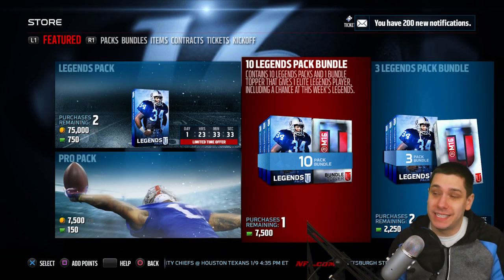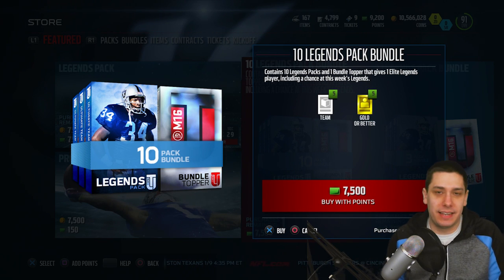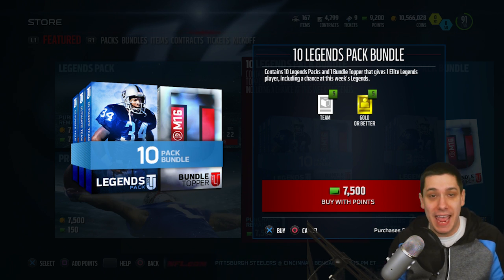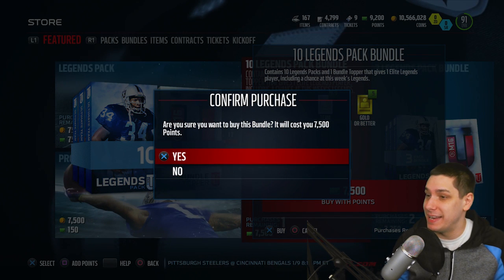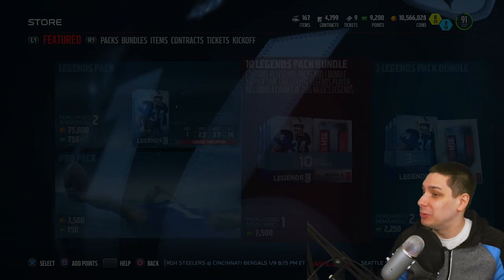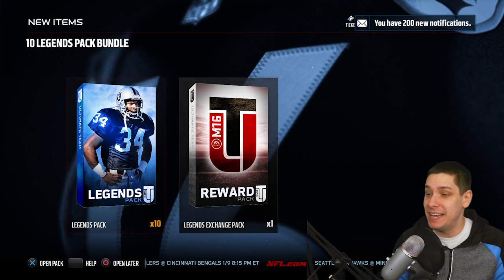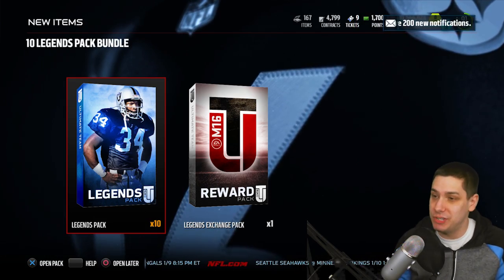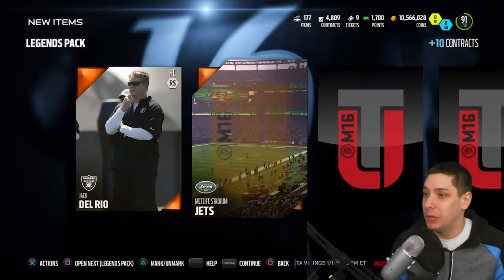So we've got 8,900 points. We purchased that pack — 7,500 coins or points for this 10-pack Legend Bundle. Wish us some luck, guys. This is a lot of money to spend on a bundle. Hopefully we can get something good. We're going to leave the Legend Exchange Pack at the end — that's going to be the last thing we open and it guarantees us our Legend Player. So hopefully we can pull a Legend out of these standard packs here. That would be freaking amazing.